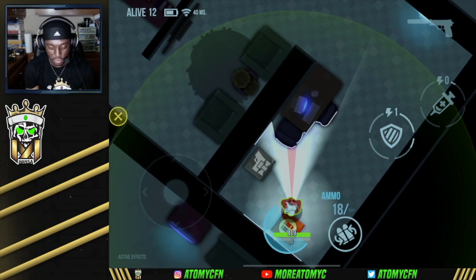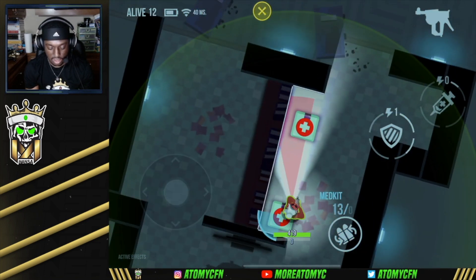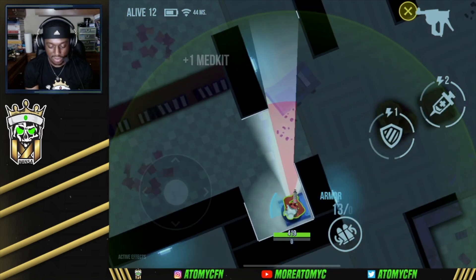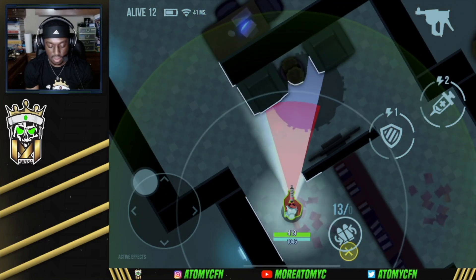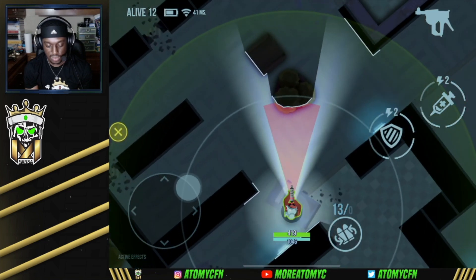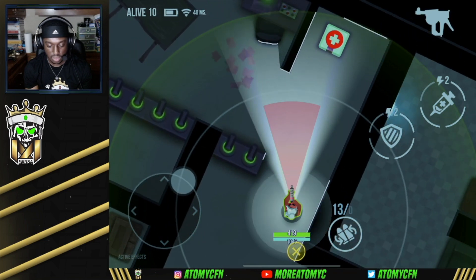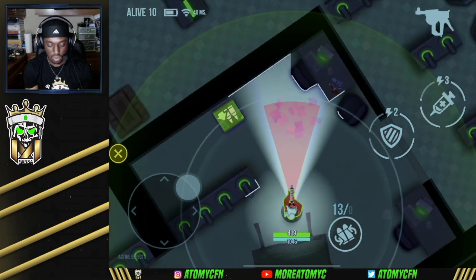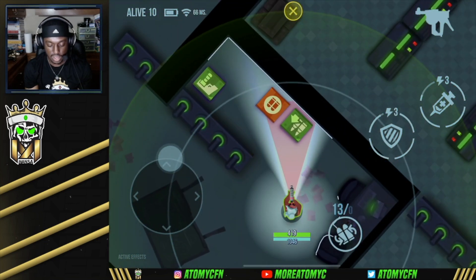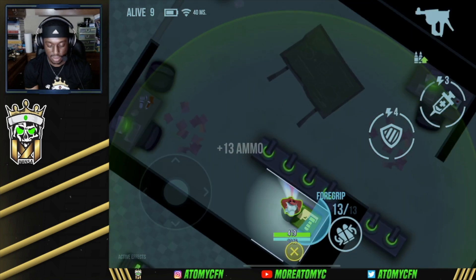Into the next solo, we start off with a little bit of ammo. Hopefully we can find some armor on this big map — where whatever you spawn with is what you have. We got some armor, that's good. Now I just gotta stack ammo. I think we end up fighting right here.